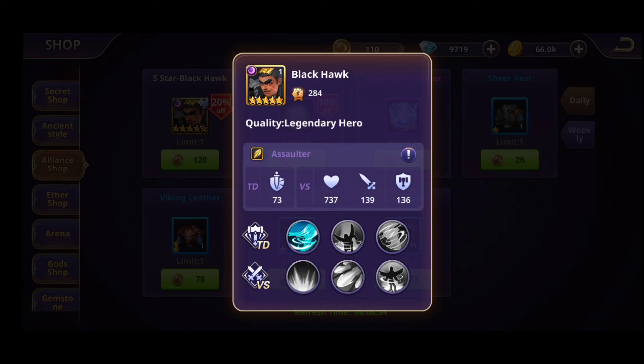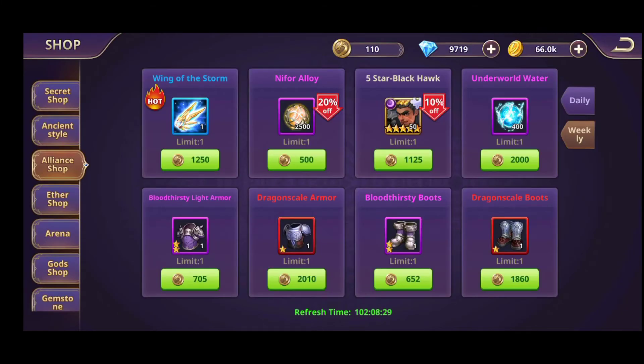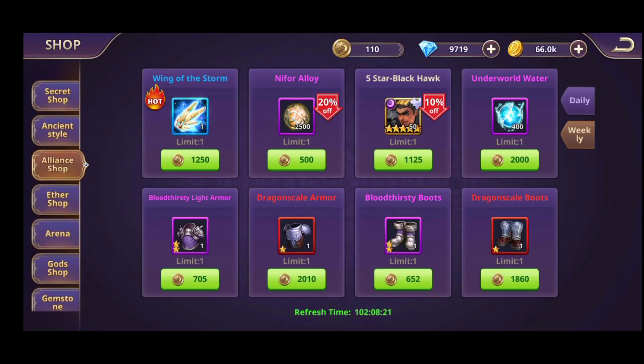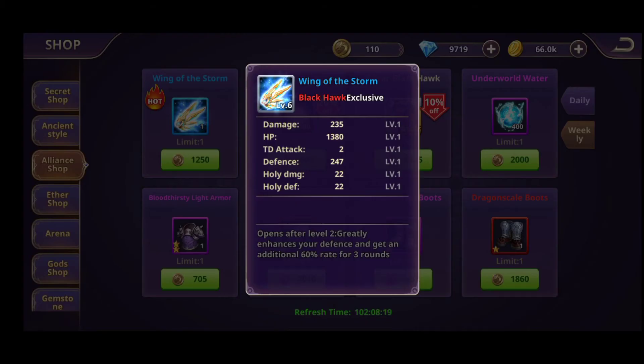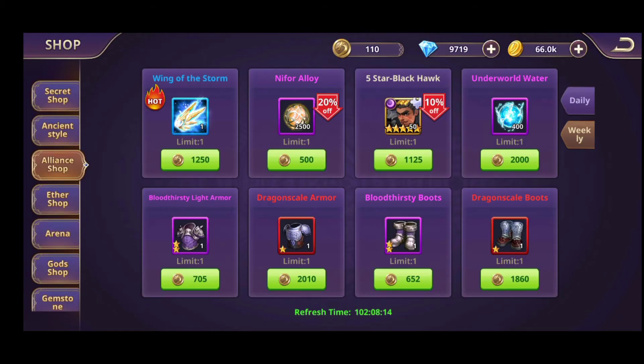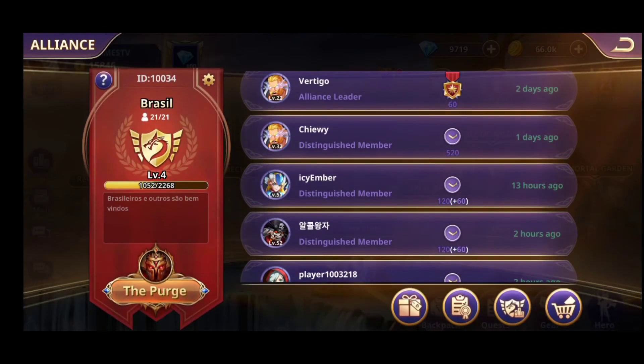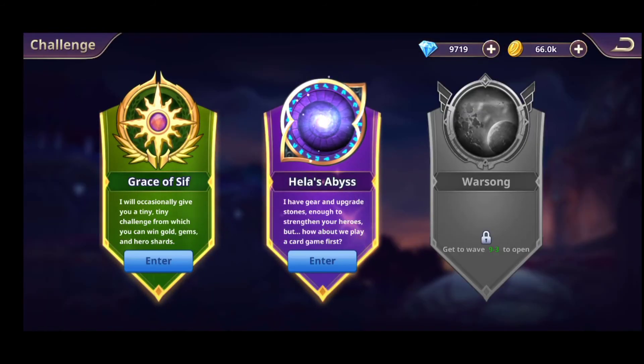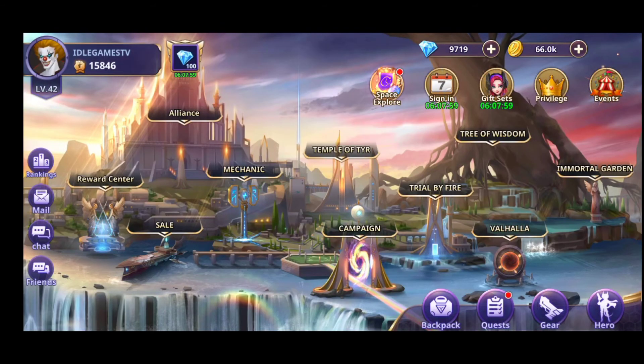The alliance will definitely help you a lot because you will have the alliance store, and with that store you will be able to buy Black Hawk. Black Hawk will help you really really much at the start of the game. After you get the specific amount of alliance coins, you can also buy the Wind of Storm — the exclusive weapon for Black Hawk. Upgrade it, and Black Hawk will be the best hero to have at the beginning for farming in Hell's Abyss. He was one of my best heroes on the previous account I lost.